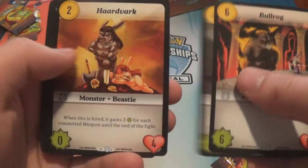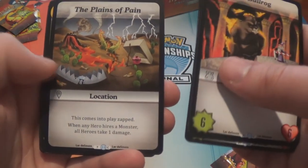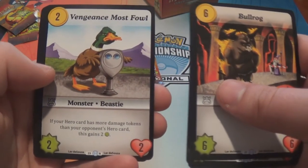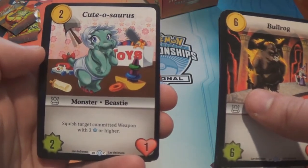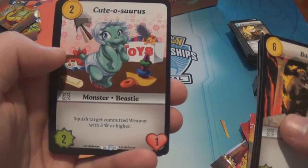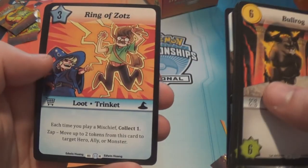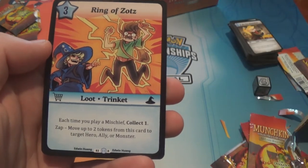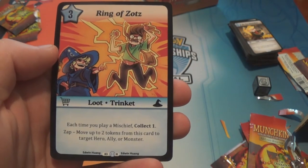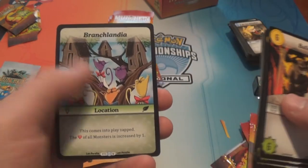Bullrog, Trash Panda, Hardvark, Beast Be Gone, Plains of Pain, Wounded Pride. Vengeance Most Foul. Cutosaurus — there it is, that's one of the other ones on the box. This one's not actually a dragon though, it's a beastie — I know some of them have creature type dragon. Rehoming Stick. Edifice, Ring of Zots — that's a rare we haven't seen yet: three-star loot, each time you play a mischief collect one. Zap, move up to two tokens from this card to target hero, ally or monster. And Branched Idea.